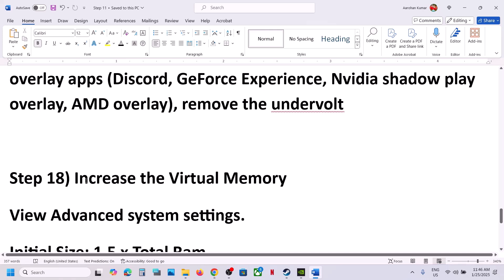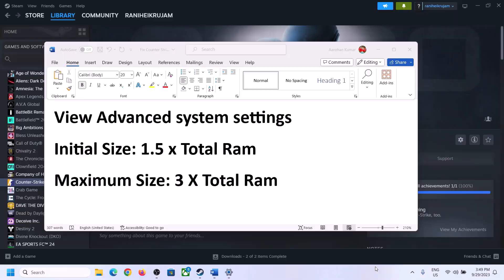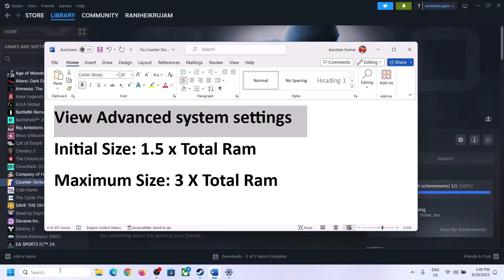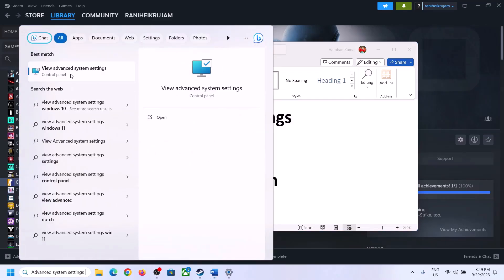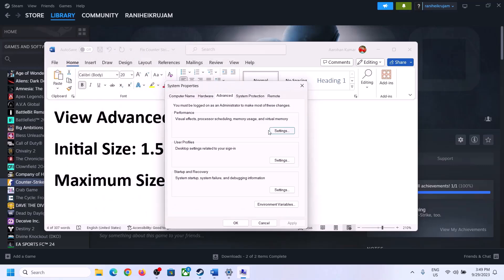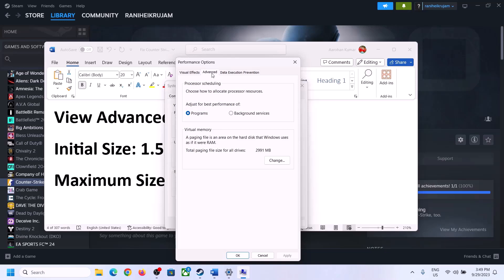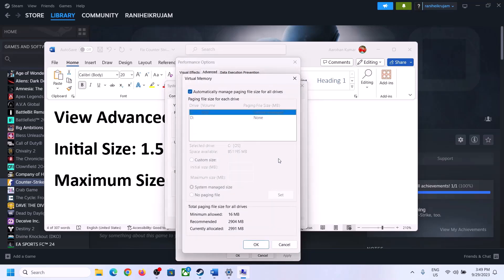The next step is to increase the virtual memory. Type 'View advanced system settings' in the Windows search box and click on it. Click the first Settings button, go to the Advanced tab, and click Change. Uncheck the box that says 'Automatically manage paging file size for all drives,' then select the drive where the game is installed. Check 'Custom size.'